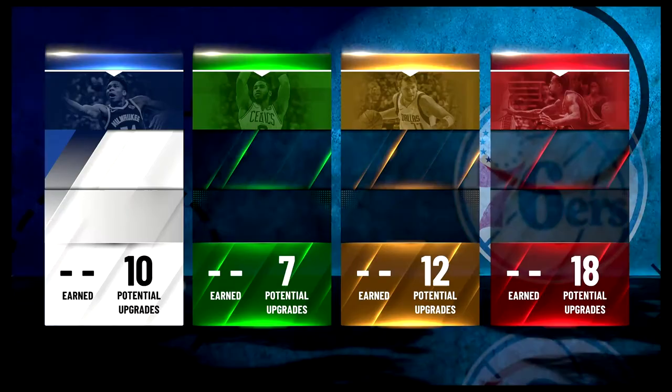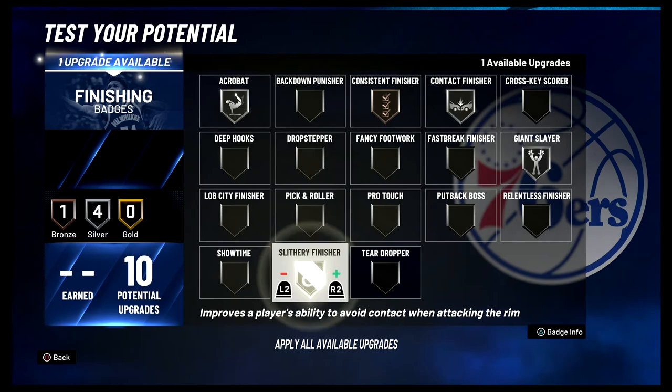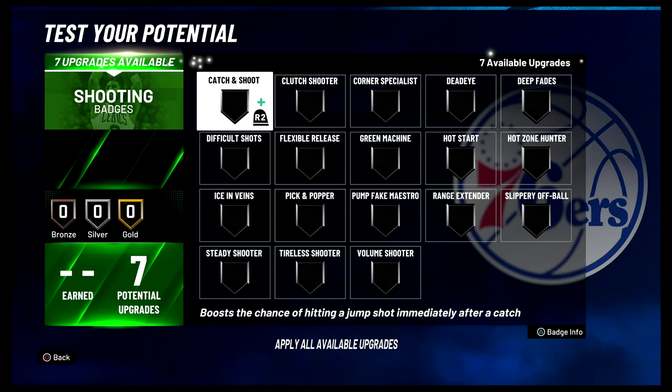For your finishing badges you're going to be: acrobat on silver, consistent finisher on bronze, contact finisher on silver, giant slayer on silver, slippery finisher on silver, and pro touch on bronze. For your shooting badges: catch and shoot on bronze, difficult shots on bronze, pick and popper on bronze, slippery off ball on bronze, hot start on silver, and hot zone hunter on bronze.